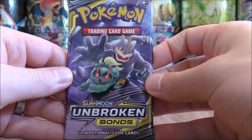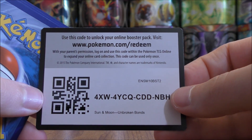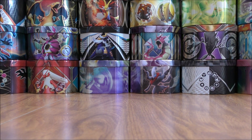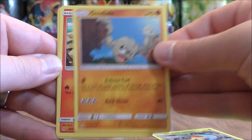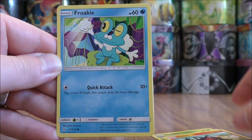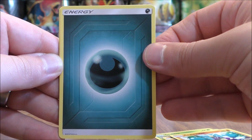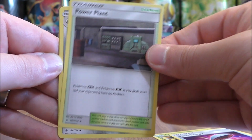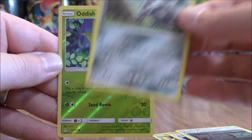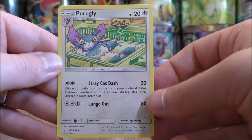Marshadow and Machamp pack now. I have pulled the alternate art version of that Tag Team GX. No Prism Star cards in this set. Grubbin to start this pack. Geodude, Litton, Froakie, Crabrawler, Darkness type energy, Beastbringer, Powerplant — a very good stadium card. Lairon, reverse hollow of Oddish — a common. And the final card, a Paragli.